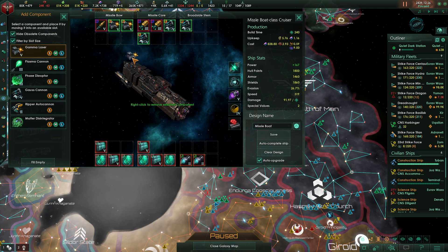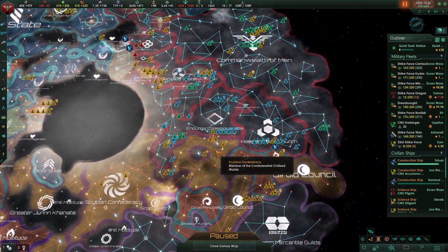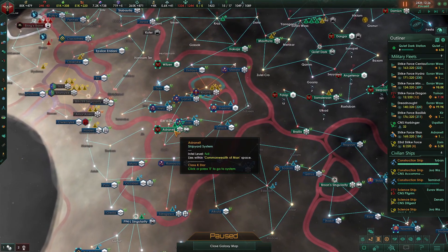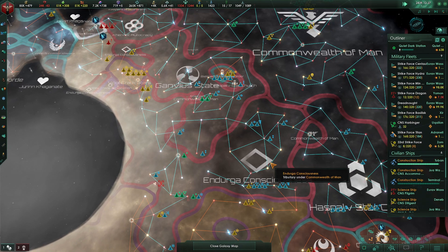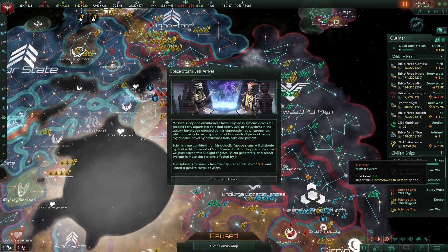Rebalancing all of the weapons on our ships who we had set up to take on the unbidden. All those ships have been rebalanced as far as weapons damage goes, so that is good. The fleets are currently moving back to be refit, so that is what this episode is going to start off with. Go ahead and unpause here. All of those fleets moving back, as well as reinforcements. And of course there would be a space storm when we are trying to move around our empire.